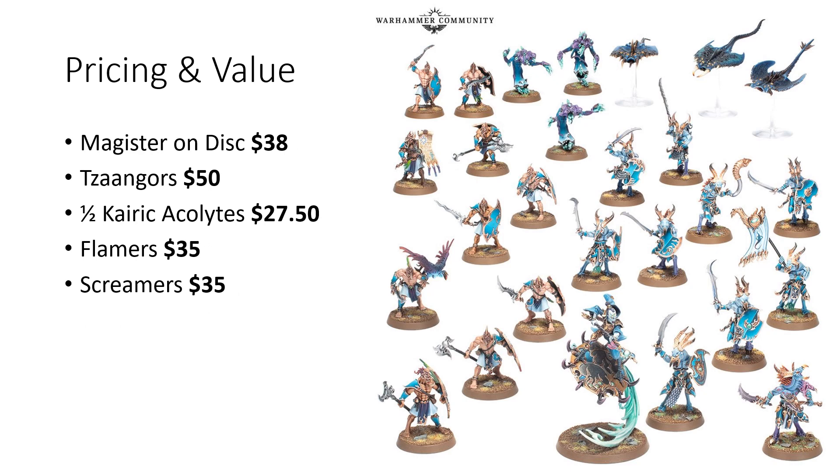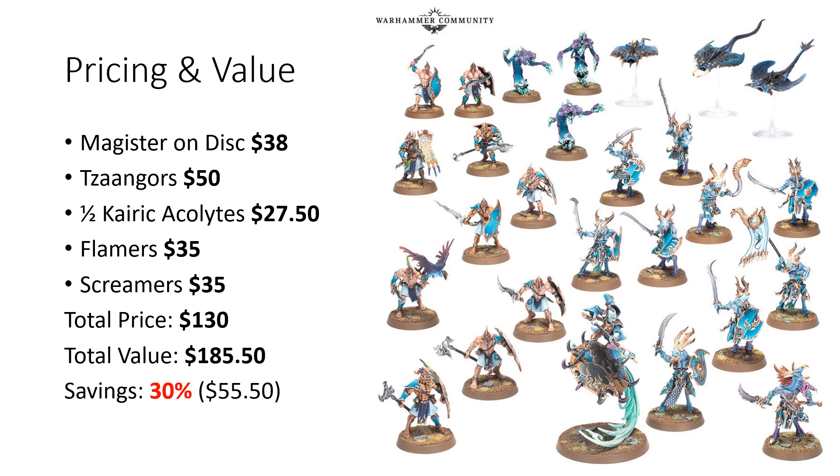Let's get into pricing and value. The Magister on Disc currently runs for $38 on the GW website. Tzangors are $50. Kairic Acolytes — you're only getting half of the box, which runs for $55, so they're valued at $27.50. And the Flamers and Screamers are $35 each. These are all MSRP Games Workshop prices; you can find these units individually from other retailers at a discount. The total price of the Vanguard set is expected to be $130, and the total value adds up to $185.50 US, leading to a savings of only 30% or $55 off, which is below average for these new Vanguard sets.